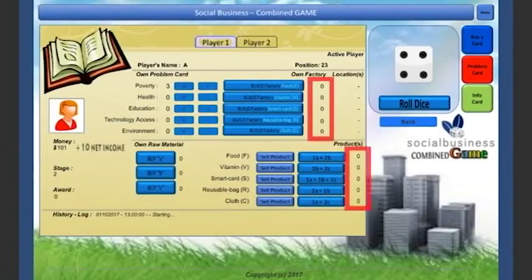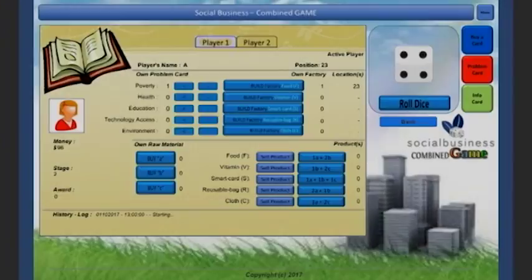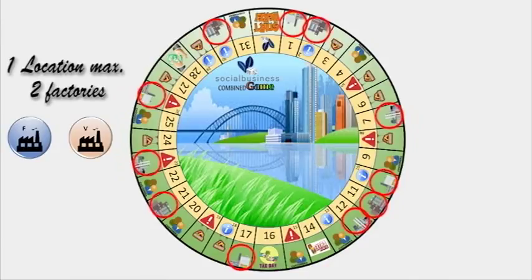In Stage 2, the goals are to build and produce five products and get a minimum of $10 income. To build a factory, a player needs a minimum of two similar problem cards — for example, three problem cards of poverty — and the cost to build a factory is $5. The problem cards used will then be returned to the bank. The factory types that can be built are: Poverty, which produces food; Health, which produces vitamins; Education, which produces smart cards; Technology Access, which produces reusable bags; and Environment, which produces clothes. Factories can only be built in spaces with the factory sign, and one location can accommodate up to two factories built by the same or different players. The factory building process takes a minimum of one round across the board.